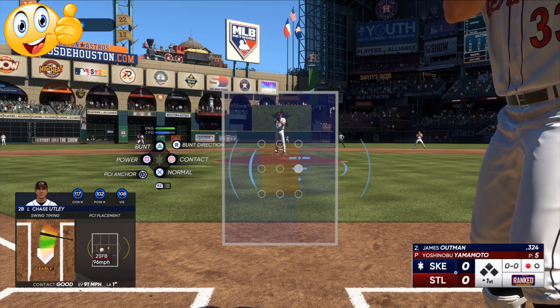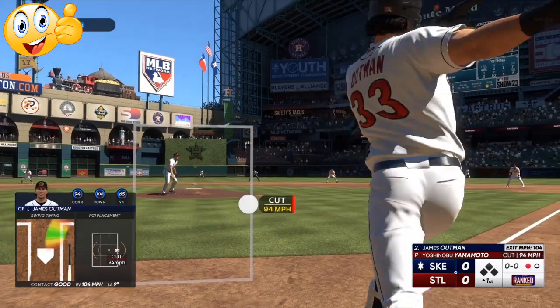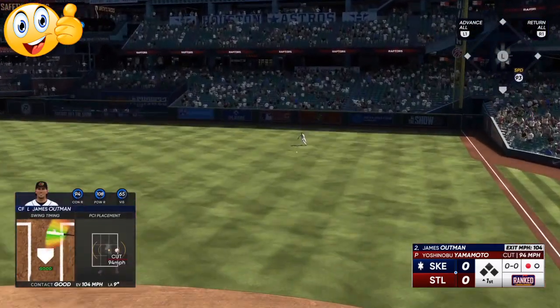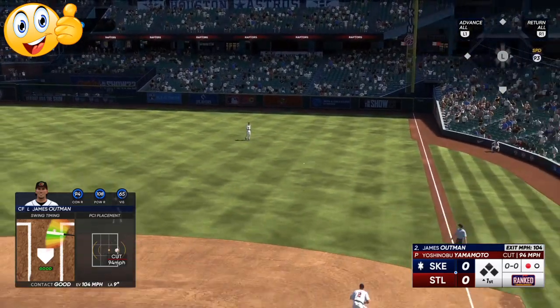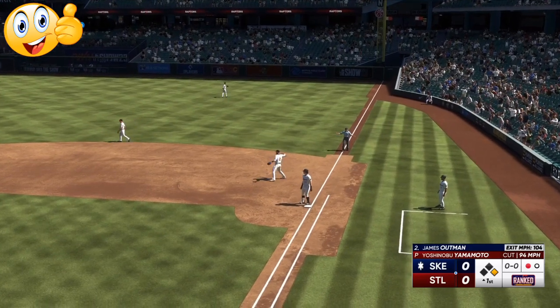Later on — second, third, fourth inning — you're going to want to put together a lot of hits and a lot of runs. Right here, my opponent is throwing an inside cutter. Early on the pitch, it says good swing and we're able to catch the ball.